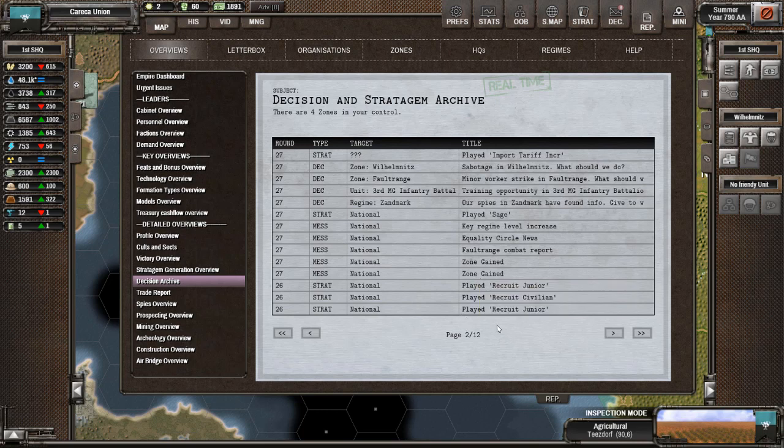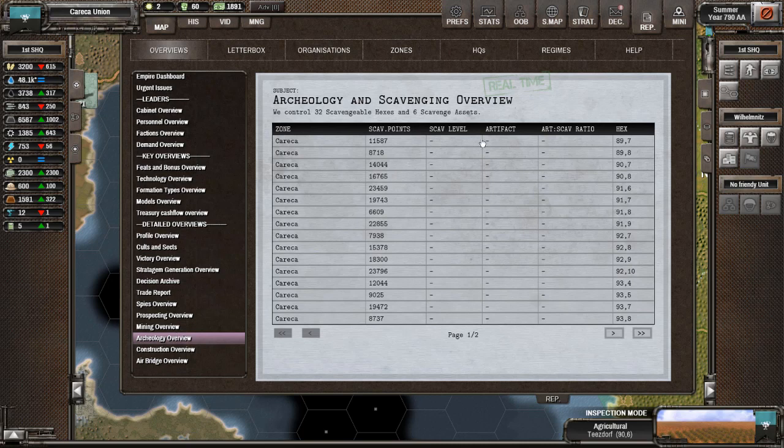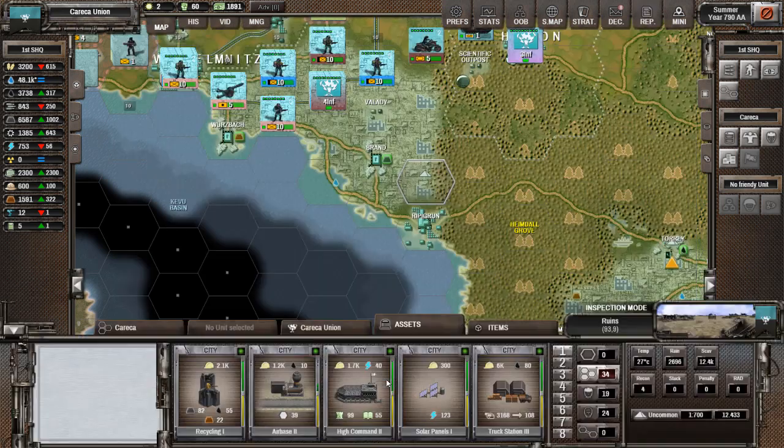On n'a pas reçu de quoi que ce soit en recherche depuis au moins deux tours. La dernière fois c'était le 25e tour et nous sommes le 28e. On va aller vérifier ça. Archéologie — est-ce que tu m'as trouvé quelque chose ? Oui ! On dirait à moment 3.9 — on va aller voir ça tout de suite.